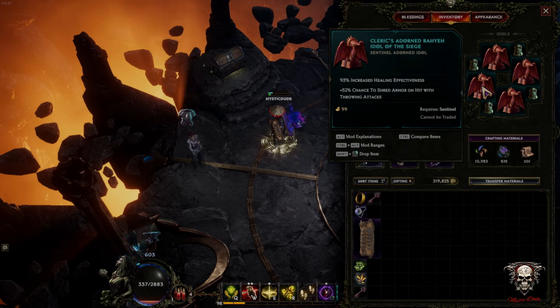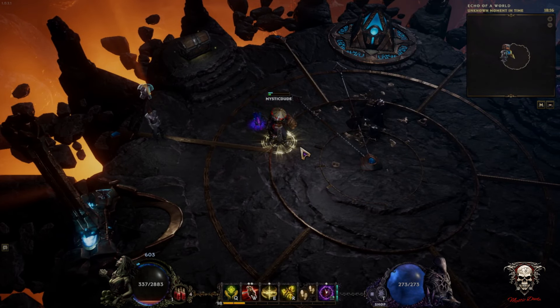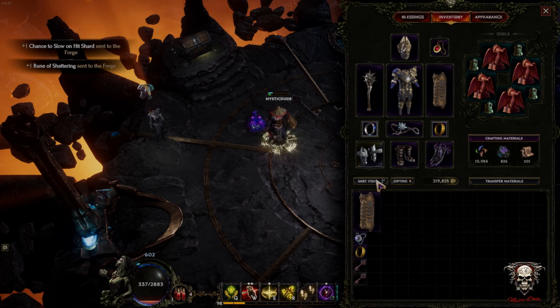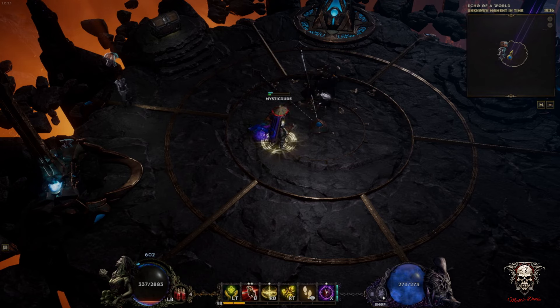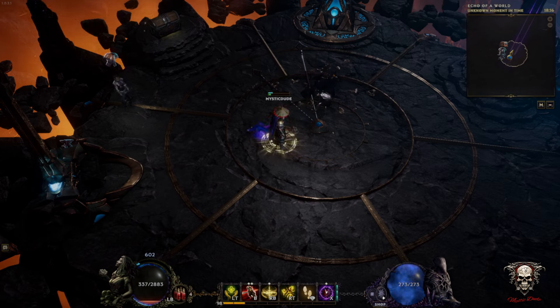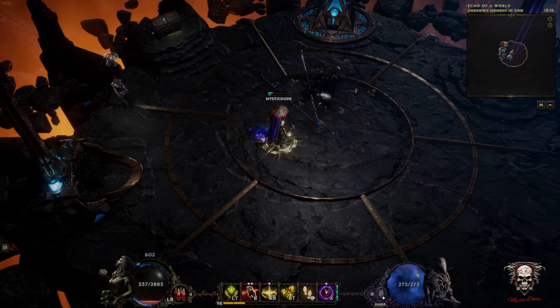I've got Shred Armor — really strong — and Shred Armor with healing effectiveness is what else you need. It just helps you mince through enemies even when you're not doing the big numbers. I hope you liked that demonstration. I've gone on too long as I always do, but I thought I'd explain the build and the mechanics without going too in-depth on numbers and mathematics. If you're playing Last Epoch and you're new to it like me, I hope you're enjoying it. Hit me up in the comments with any questions, and feel free to like and subscribe. Mystic Dude out.